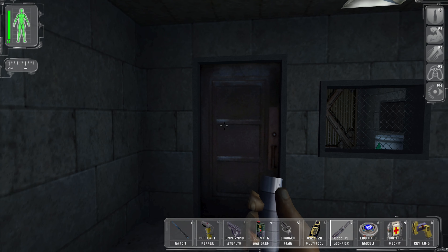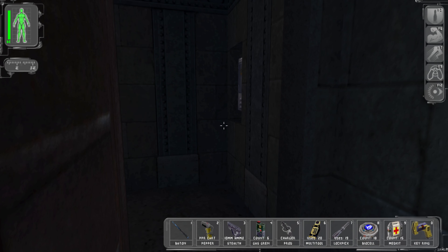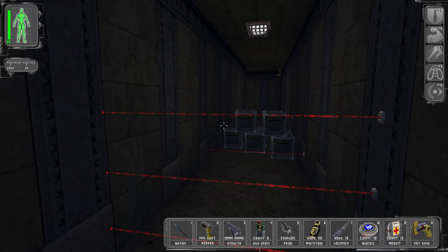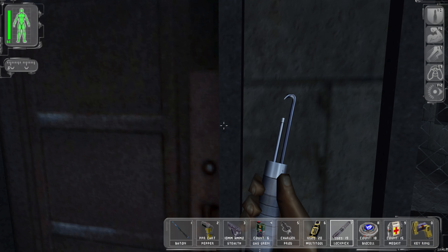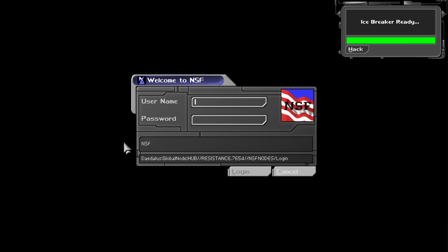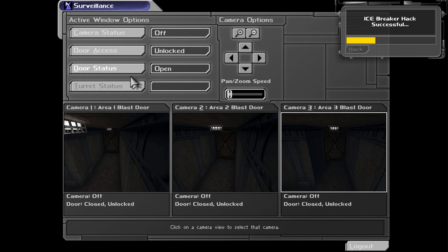We might have to suck it up and waste some lock picks here, unless I'm willing to chuck LAMs around - which I'm not. I could bypass the panel but that takes two multi-tools. I'll use the lock picks because I see a security terminal there - that's something I know I have the power to manipulate. Let's hack into it and make this easier on ourselves.